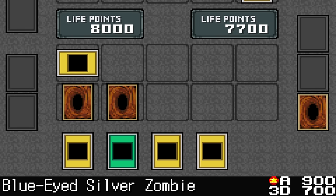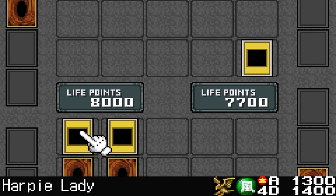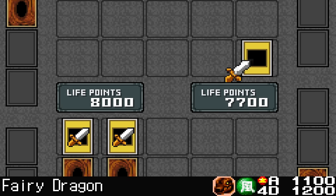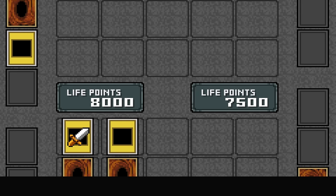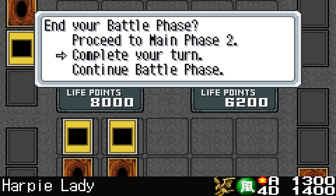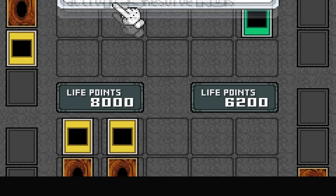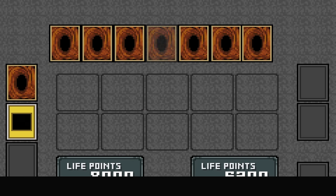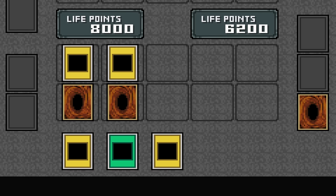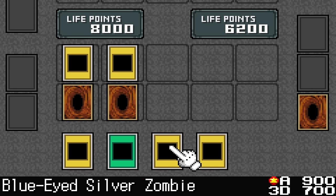On end phase I draw — ooh, Blue-Eyed Silver Zombie, that's cool. I'm going to start with Horn Imp as he's one of our better attackers, then put Harpy Lady in attack mode. I'm hoping to draw one of my tribute monsters soon. Anyone playing this game right now probably has very different visuals — this looks different because I'm doing the modded version, with more basic backgrounds so the game runs better, plus cleaner life points and stats.